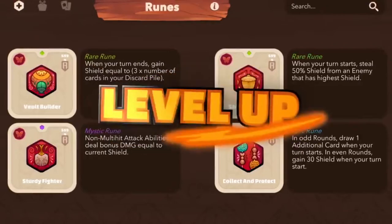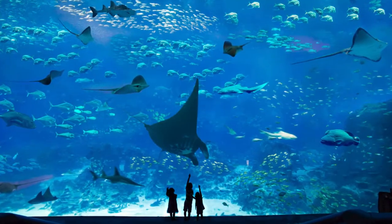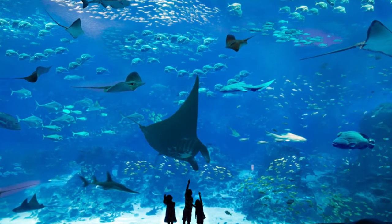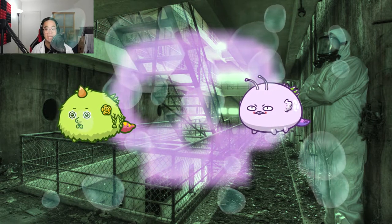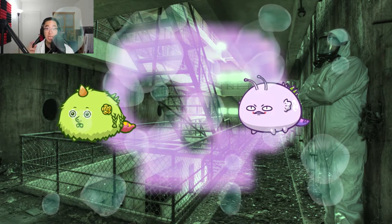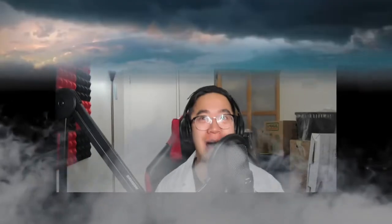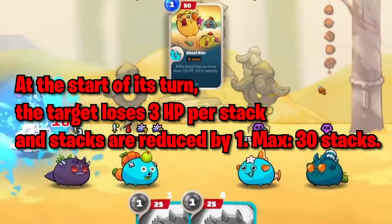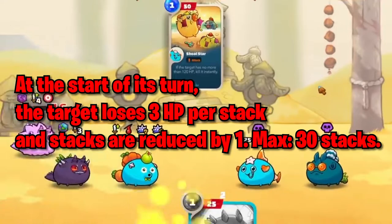We'll be covering two sections of the laboratory in today's tour: the Biohazardous Area and the Bulletproof Aquarium. The first area is the Biohazardous Zone, where you'll find some very poisonous axes. These guys leave deadly toxins everywhere and some of them are even radioactive. You poison fanatics are going to love how poison works in V3: the target loses 3 HP per stack at the start of its turn, stacks are reduced by 1, and the cap is 30 stacks.